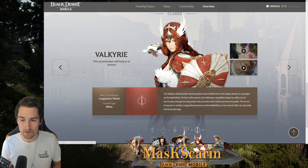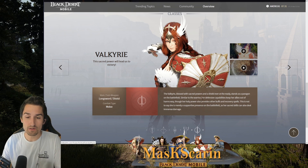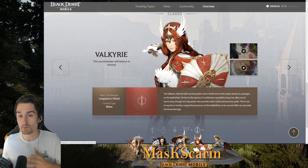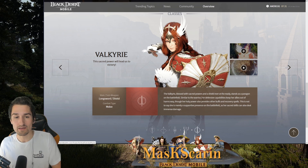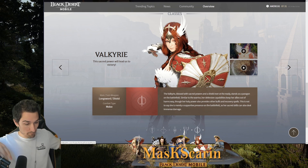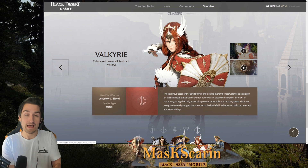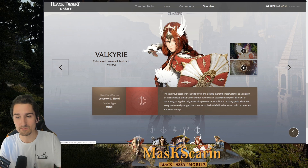Now we have the Valkyrie. Valkyrie, blessed with sacred powers and shield ever at the ready, stands as a paragon on the battlefield. Similar to the Warrior, her defensive capabilities keep her allies out of harm's way, though her Holy Power also provides buffs and recovery spells. Her sacred skills can also deal immense damage. The Valkyrie has a longsword and a shield but is a pseudo-supporting melee unit — she's going to have self-buffs, ability to buff party teammates, and deal her own damage. Much more like a Paladin. You have some recovery spells, healing, self-buffs, party buffs, and you can dish the damage out. I've heard Valkyrie does extremely well in PvP as well, just as Paladins in most games have excelled in PvP quite a lot.